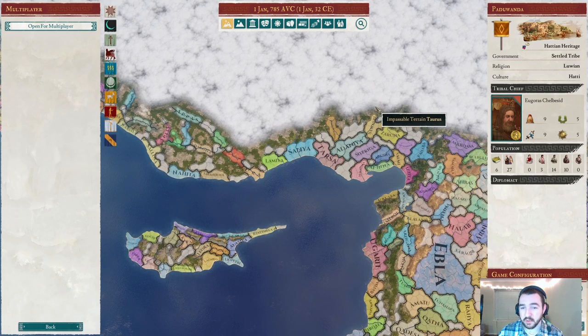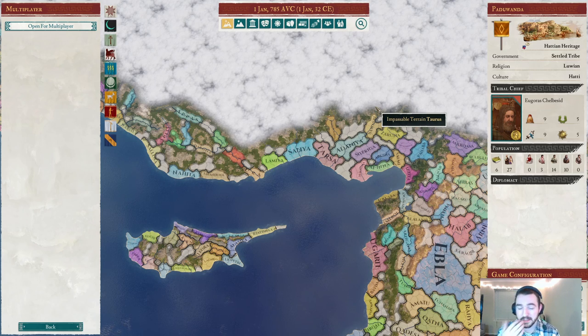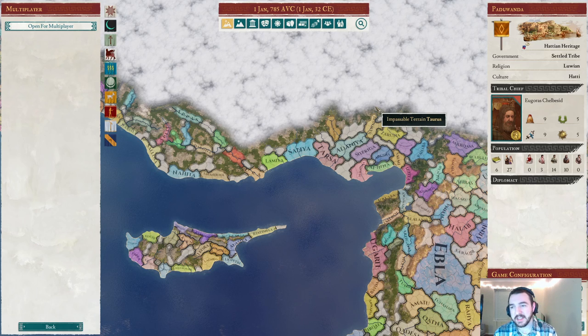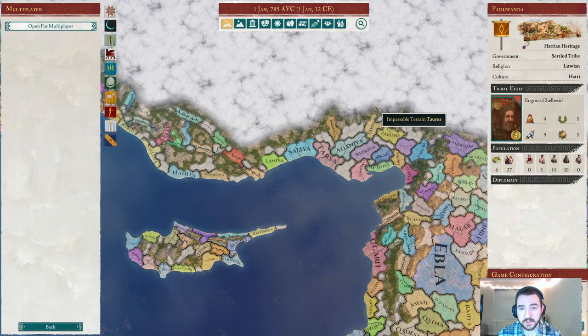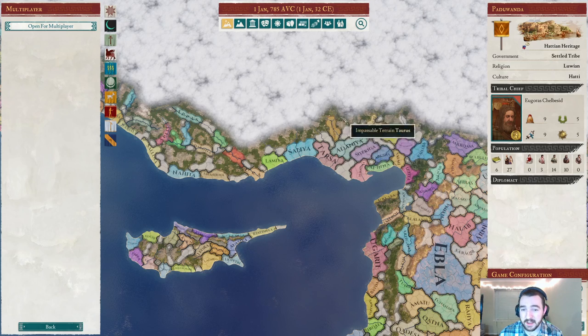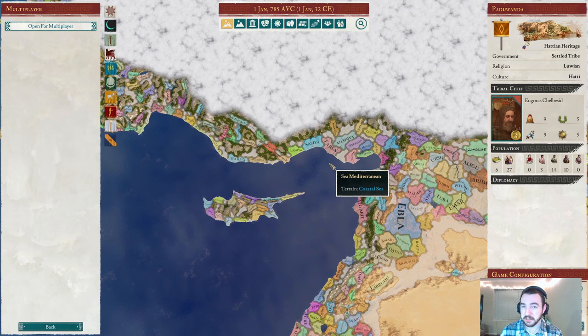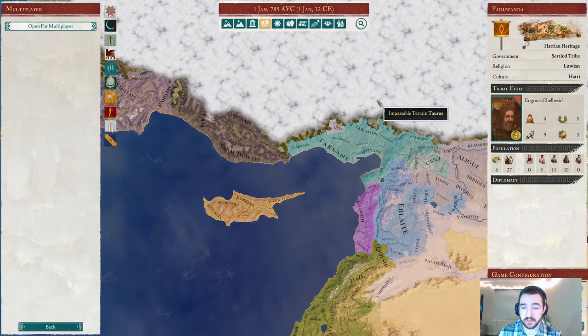Putting aside our extreme cultural isolation, the reason the Hattian culture is represented like this in the mod is that, based on my research, although the Hattians were an important Anatolian culture group during this period, they were more so living in central Anatolia, not southern Anatolia, which is where this mod depicts. The creators of Bronze Age Reborn decided to put the Hattie culture in here just for fun, to include them. We have a pretty interesting starting situation even putting aside our cultural isolation, which is not the normal way it would work for most nations.